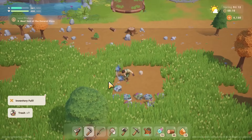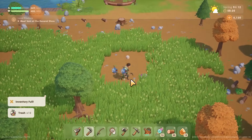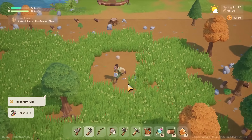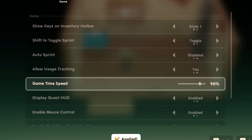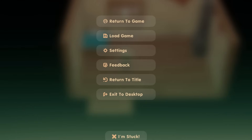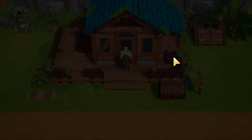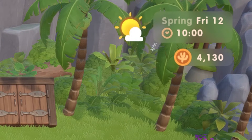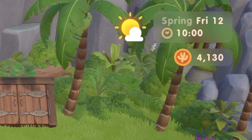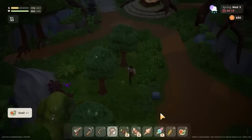Tip two also involves the settings and it's a super interesting new feature — changing the actual game speed. By default this is set to 100%, which is the standard casual time you'd expect from a farm RPG. But if you find the days go by too fast and you aren't getting enough done, bring the percentage down to make the days longer. You can go all the way down to 50%.